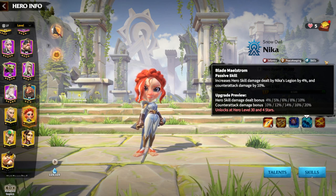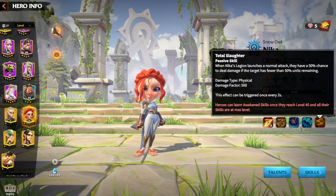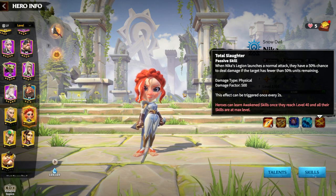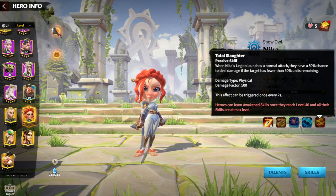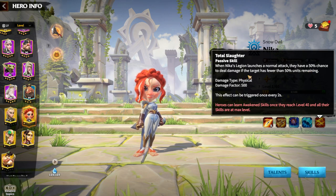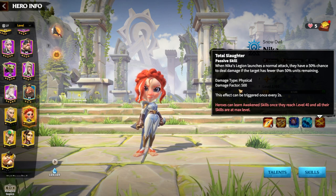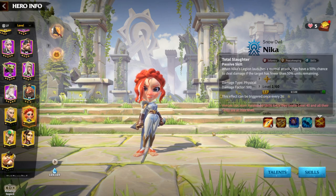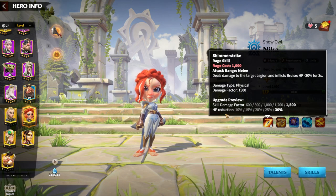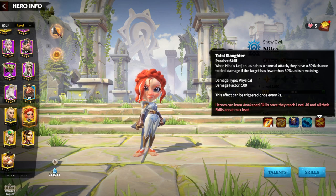With those skills we can already understand that Nika is not about defense or staying alive — Nika is about dealing as much damage as fast as possible. With the skill damage and the skill talent tree, it's already obvious. As for awakening: when Nika's Legion launches a normal attack, they have a 50% chance to deal damage if the target has fewer than 50% units remaining, with a damage factor of 500. Again, not a defensive awakening skill — offensive. There is nothing defensive about this hero's kit.